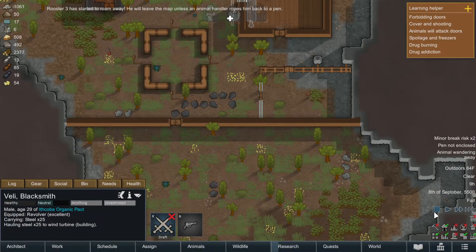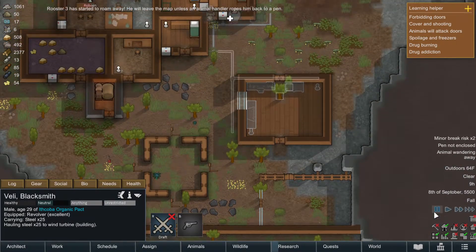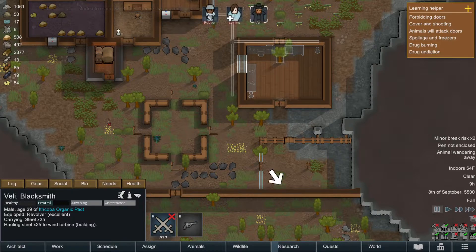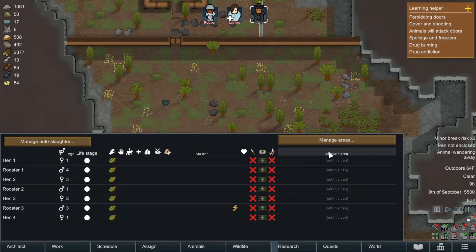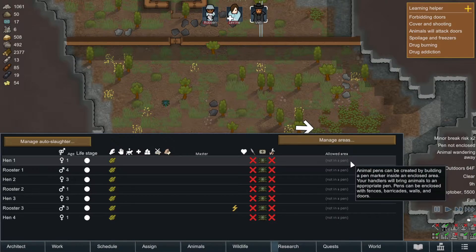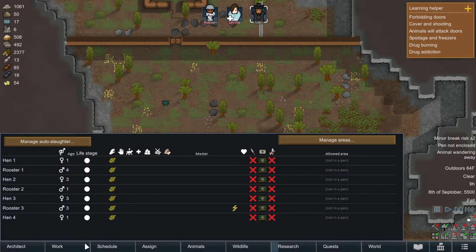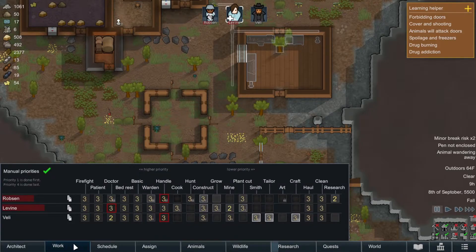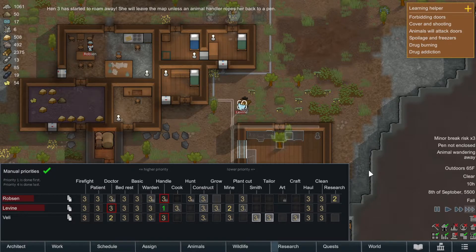Rooster three will leave the main map - I don't have a pen because it's not done yet. Oh wait, I actually do have a pen. 'Your handlers will bring animals to an appropriate pen.' So I need a handler. Let's put everybody on handling I guess. I switched your bed rest to three, right? Maybe I'll turn your handling to one for right now - you should be okay to get up.